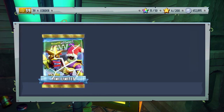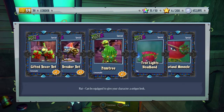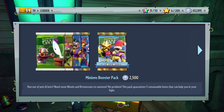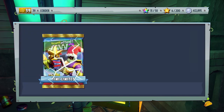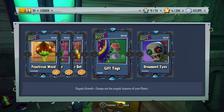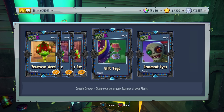We have the Tree Lights Headband and the Garland Monocle — so two Rose items in two pack openings, that's pretty cool. We're definitely halfway through our coins and it seems like there's just more to get. I'm getting nervous, but I think we'll be able to get all of it. We got the Gift Tags and the Ornament Eyes — these look painful but also pretty cool. The Gift Tags are okay; I'm not really wild about that one.